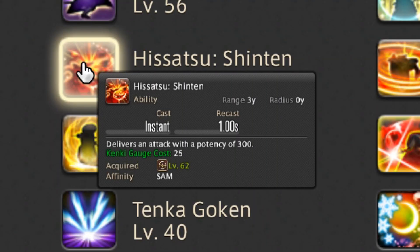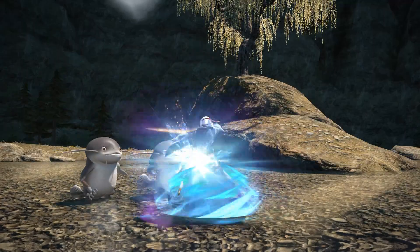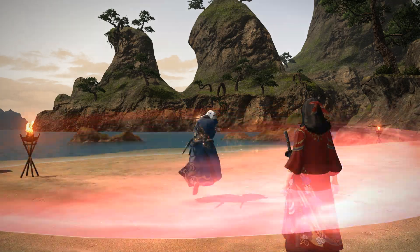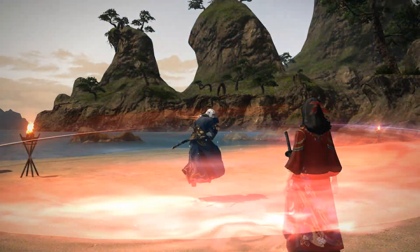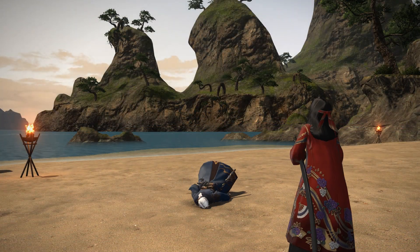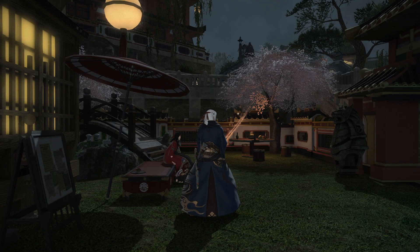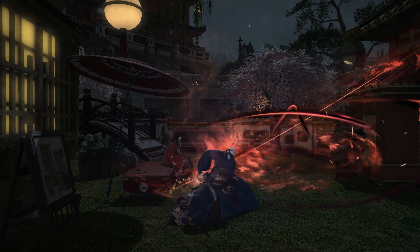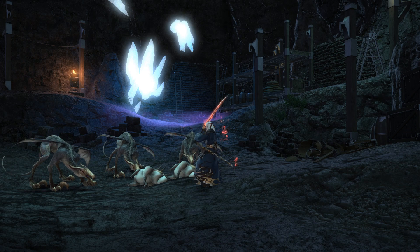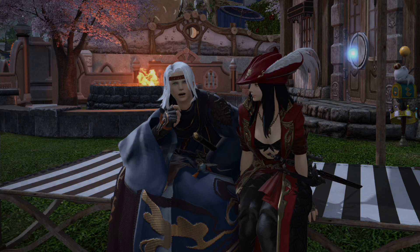The Open Eyes effect also allows the use of Merciful Eyes, a self-heal that also reduces enmity. Back to the other Kenki skills: Hisatsu Shinten is an attack that deals good damage — great to use when there are no other skills to spend Kenki on. Hisatsu Kyuten, gained at level 64, is an AOE attack that damages all nearby enemies. Unlike the Samurai's other AOE skills, Hisatsu Kyuten suffers no reduction in damage with more enemies hit. Finally, Hisatsu Guren, learned at level 70, is a powerful frontal line AOE attack. Like the Samurai's other AOE attacks apart from Hisatsu Kyuten, Hisatsu Guren's potency is reduced after each enemy it hits.